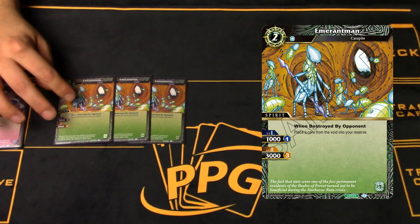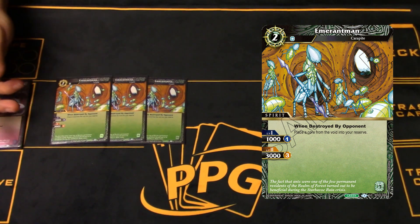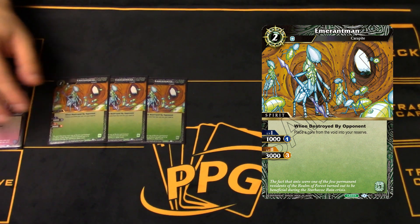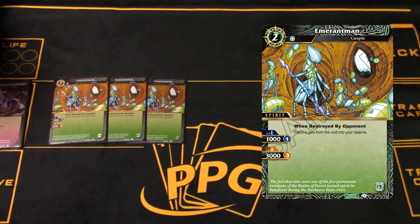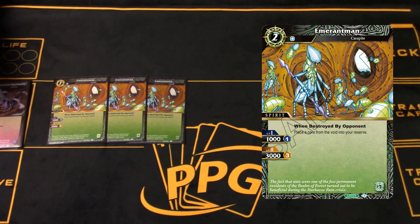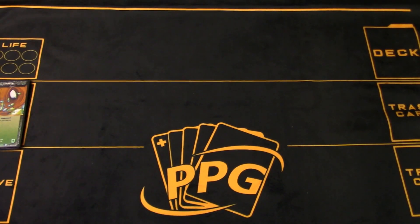Next is a brand new card from Set 2: Emirant Man. This one has a 'when destroyed, place a core from the void into your reserve,' so it allows you to ramp. It's not only a body you can use to chump block, but when it dies it scoots you ahead in the game. Typically, control decks before green landed were reliant on the opponent poking their life to get ahead. Emirant Man allows more defensive or even aggressive play - a small drop you can go for game with that doesn't cost a lot of cores.